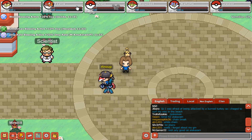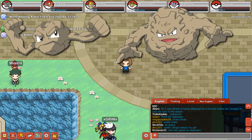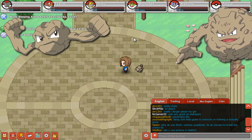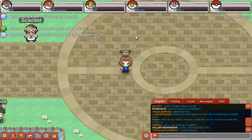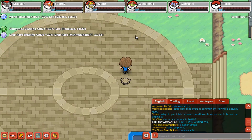The next one is Graveler, the evolution of Geodude. I know I said I would train Sentret, but I decided to capture a Geodude and train it because I believe it's more effective against Electric-types.